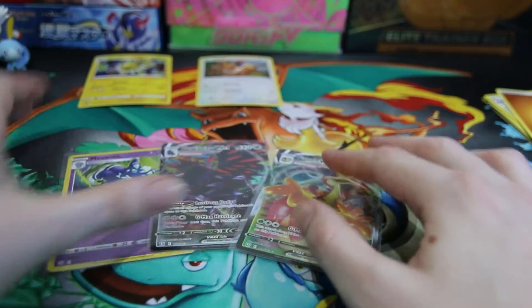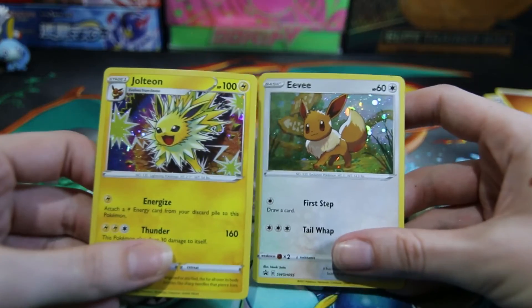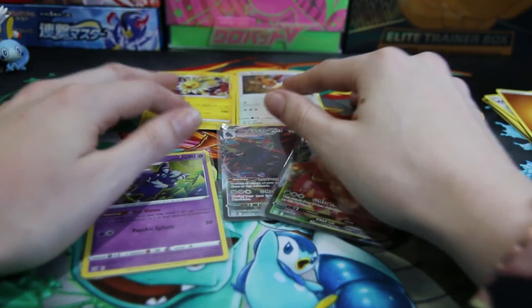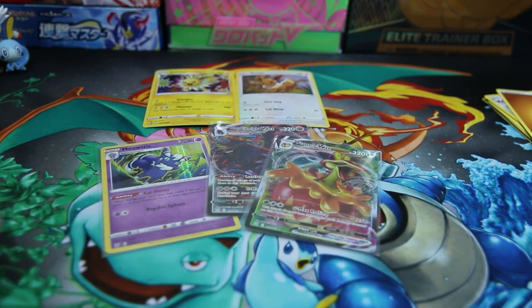Anyway, thank you so much for watching this little short Battle Styles video. Jolteon and Eevee rocking out there. Look at Eevee just strutting — absolute strutting. Anyway, thank you so much for watching another video, guys. Please make sure you like and subscribe. Peace. Bye.